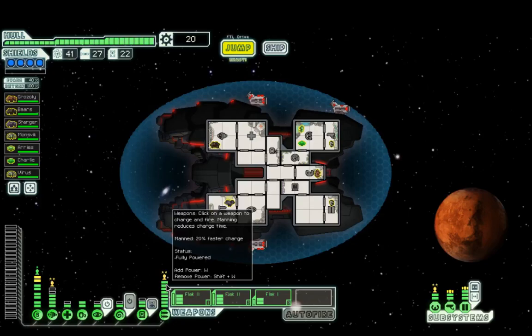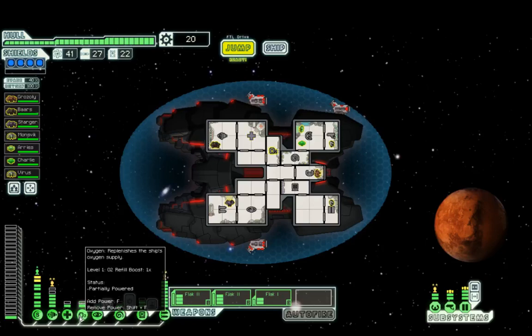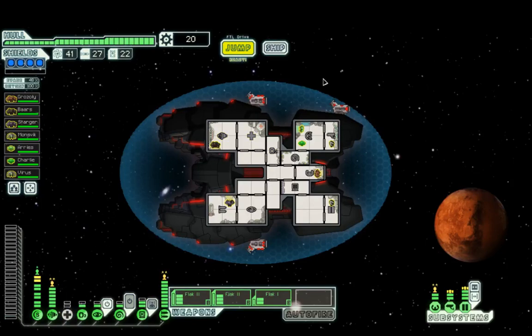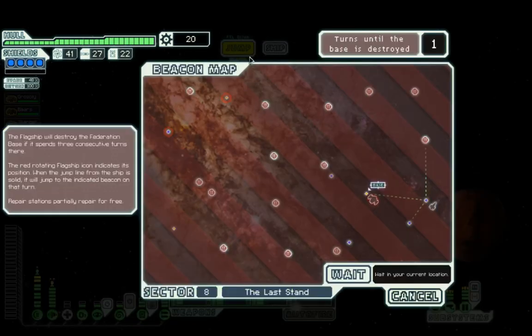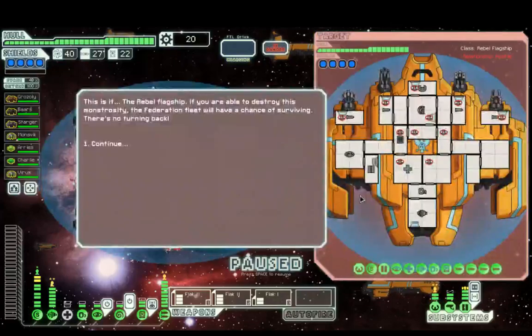Mind control will also help — we can mind control the pilot to drop the evasion just before the flak gets there. Here we go. This is it, the rebel flagship. If you're able to destroy this monstrosity, the federation fleet will have a chance of surviving. There is no turning back.